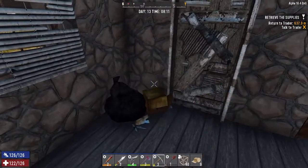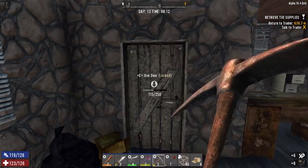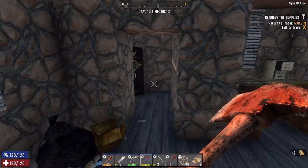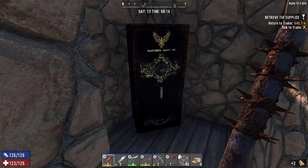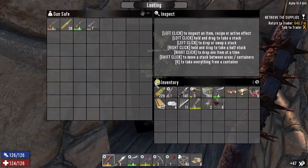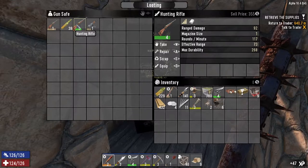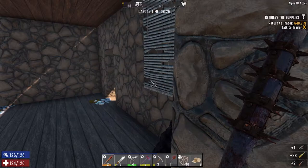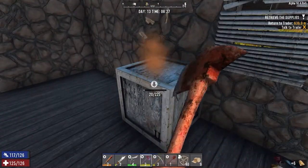Everything's locked — we'll leave it just in case somebody's in there. Let's break our way in here. I'm surprised there wasn't a zombie in there. Six bloody lockpicks — you're going to be worth some money but not really much else. As we're already in here, we will go upstairs.